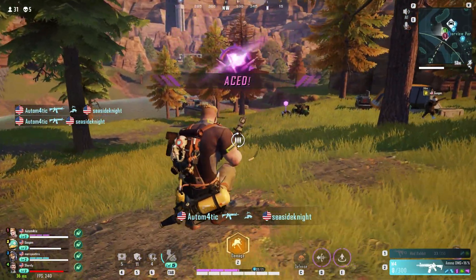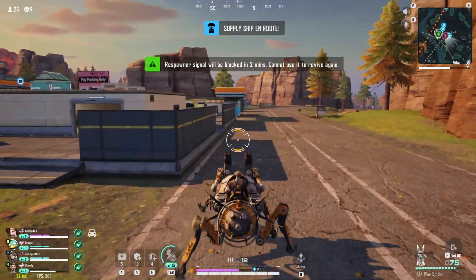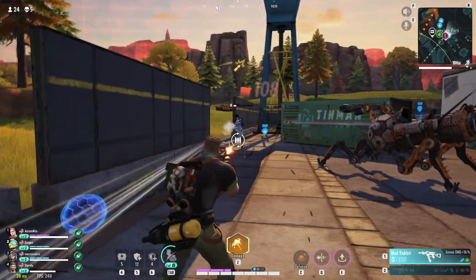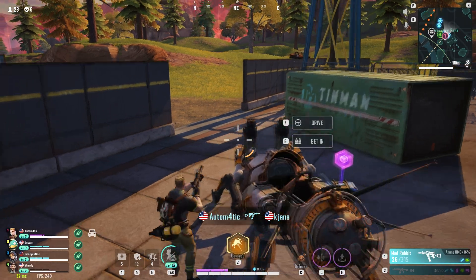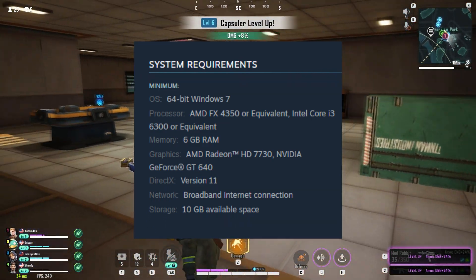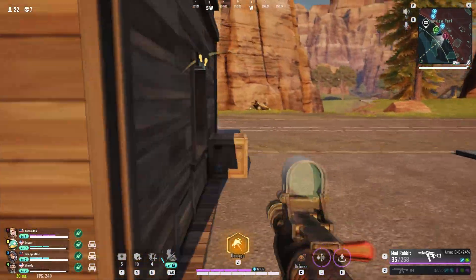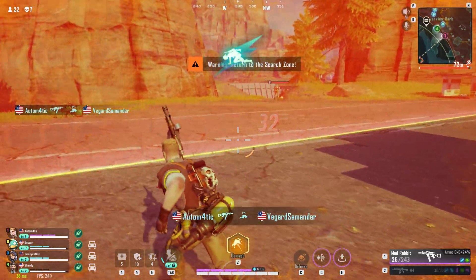The game requires an i3-6300, a pretty old dual-core CPU, so it's generous on the CPU side. You need a minimum of 6 GB of RAM — this is where most people struggle, especially with only 4 GB. You may still run the game with 4 GB but expect FPS drops and loading issues. For the GPU, you need at minimum an AMD Radeon 7730 or Nvidia GT640, a mid-range card from 2012. Even integrated graphics should work, so overall the system requirements are not heavy.